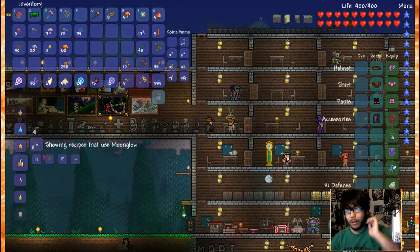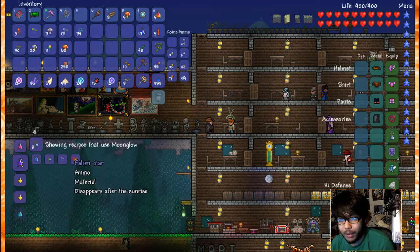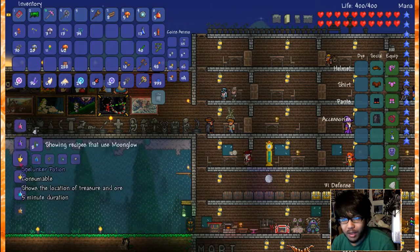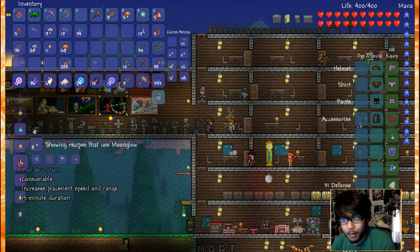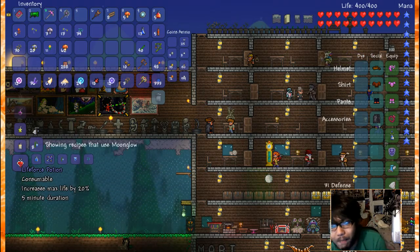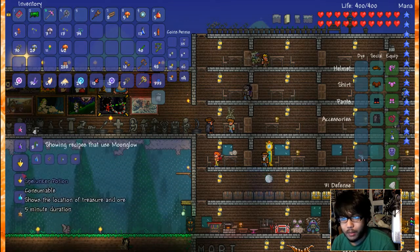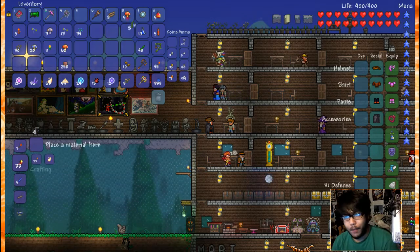Let's go ahead and craft. Moonglow — what can we craft with it? Lots of stuff, oh my God. This one would be great: Moonglow, Deathweed, and a Fallen Star — Magic Power Potion. Splunker, two different types. Increases chance to get a crate for fishing. Builder Potion, Summoning Potion — increases your max number. Life Force Potion would be amazing but you need a certain fish for that. Shiverthorn — I don't even have a Shiverthorn. So the kind of potions I'd probably create with Moonglow, according to my current weapon set, would just be the Magic Power Potion. Really good for boss battles.